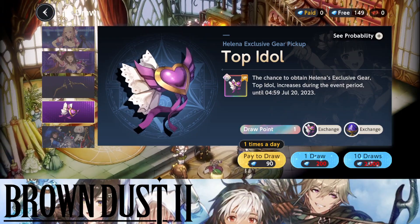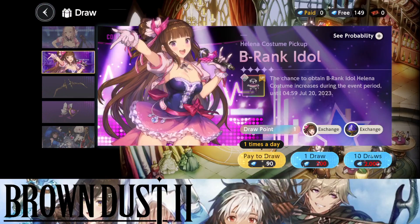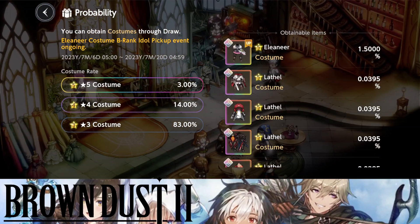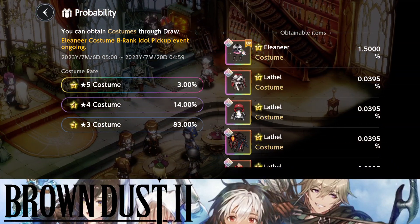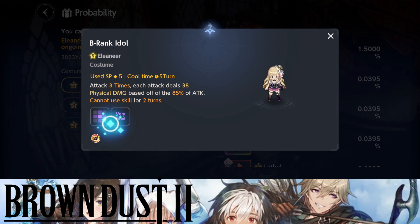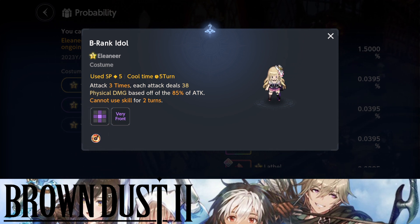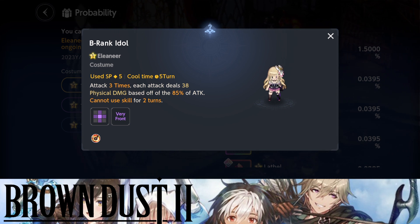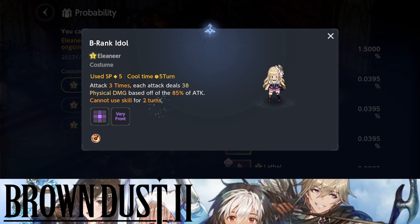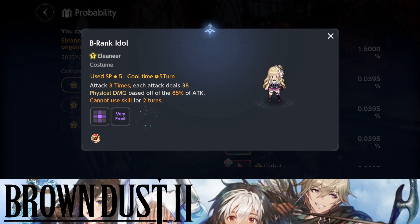We do have quite a bit of time before the banner goes away, so like I said — must summon. I was only going to make a video on this character but I think I should go over to this other unit as well and talk about whether or not you should summon, instead of making a separate video. This is Elena — I apologize if I butchered the name. Her attack range — initial look — not bad. 5 SP, which is a little too much. Cooldown five turns, attacks three times, each attack deals 38% physical damage based off 85% of attack, and cannot use skill for two turns.